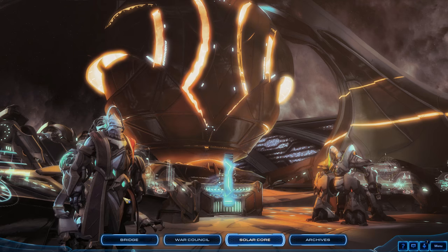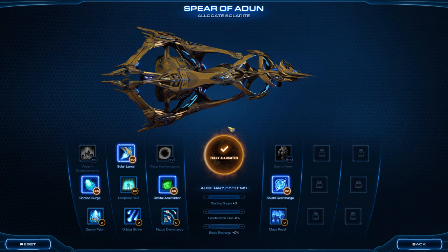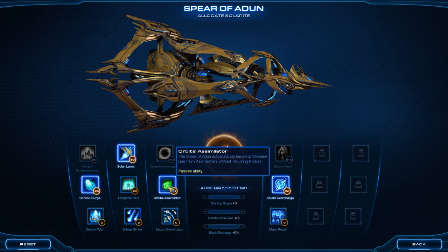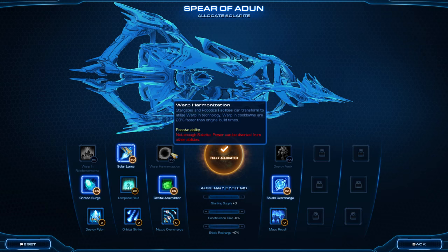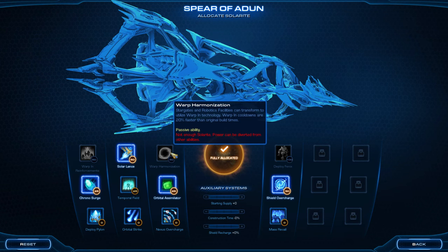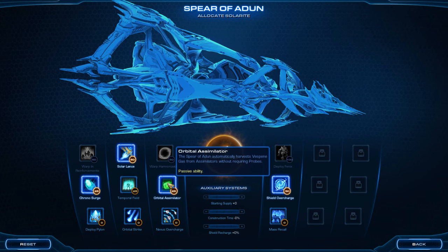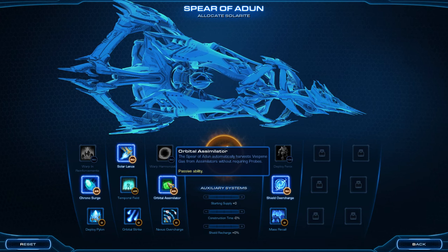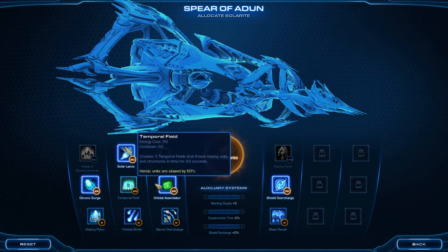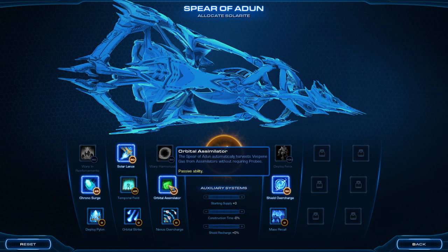As for the Solar Core, there are some interesting things I've learned about this. First of all, I would highly recommend Orbital Simulator. I think the other disadvantage of warp harmonization, if you decide to go for it, is the fact that you don't get Orbital Simulator — it's just so damn good. It's an early gas thing, and it's such a good economy thing. I would be very sad if you didn't take it, but whatever you want to do.